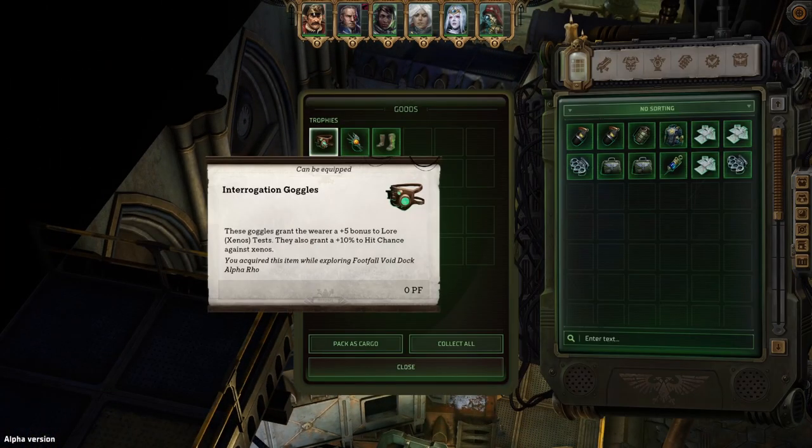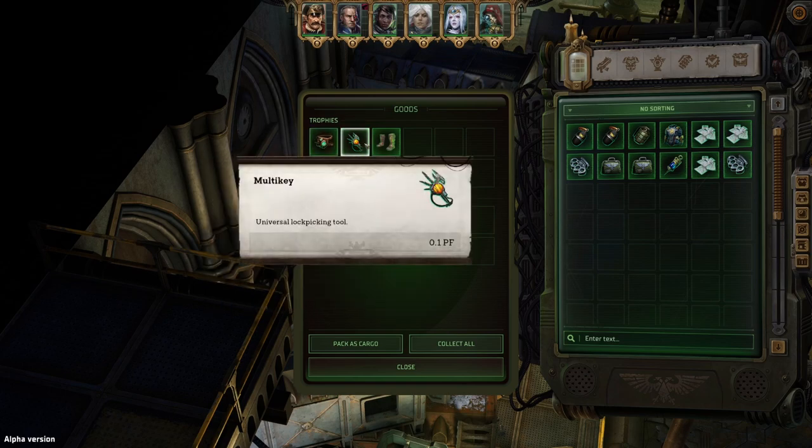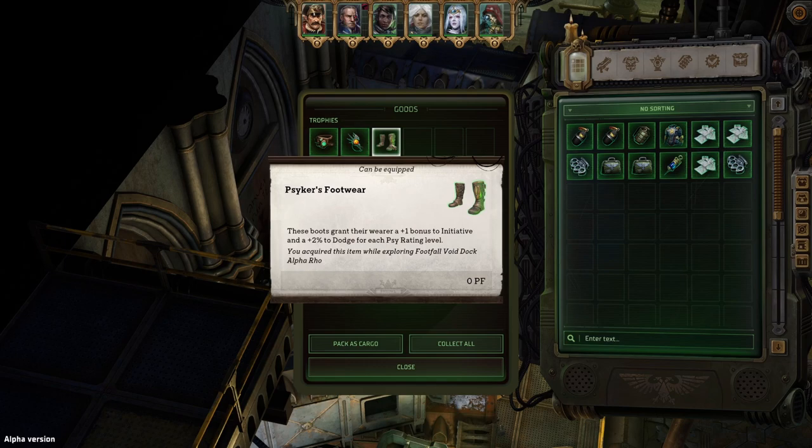You get some pretty good interrogation goggles: plus ten percent to hit chance against xenos and plus five bonus to lore xenos tests. There's also a multi key, and you get some psyker's footwear — pretty good for Heinrichs — with plus one bonus to initiative and two percent dodge for each psy rating level.